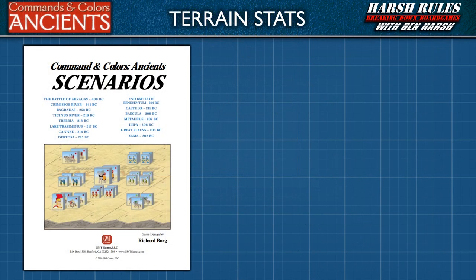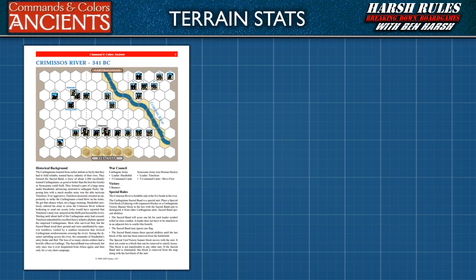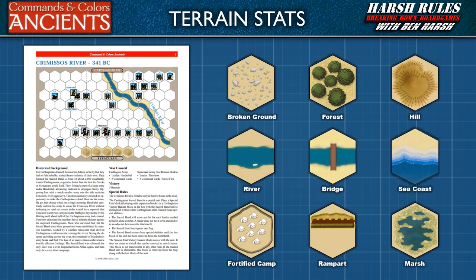Commands and Colors Ancients' first mission does not have terrain tiles, which allows new players to become acclimated with the core rules. Subsequent missions, however, use a variety of terrain to represent historical landmarks and add an additional layer of strategy to the game. This includes new rules for moving into specific terrain types, line of sight restrictions, and combat modifiers.